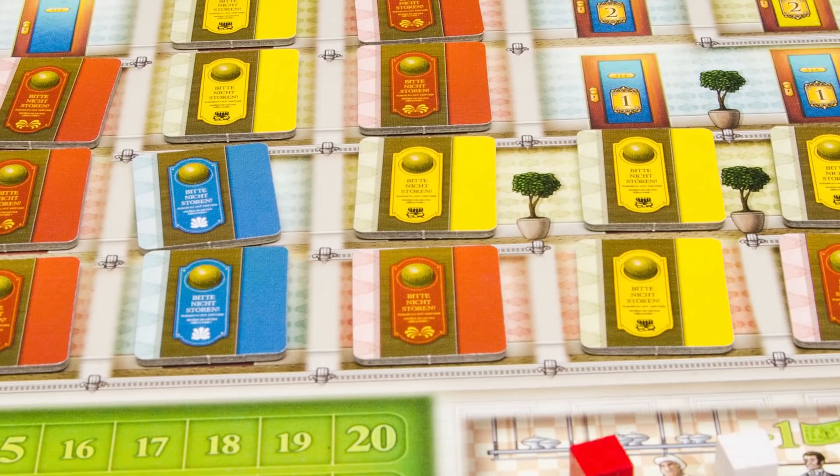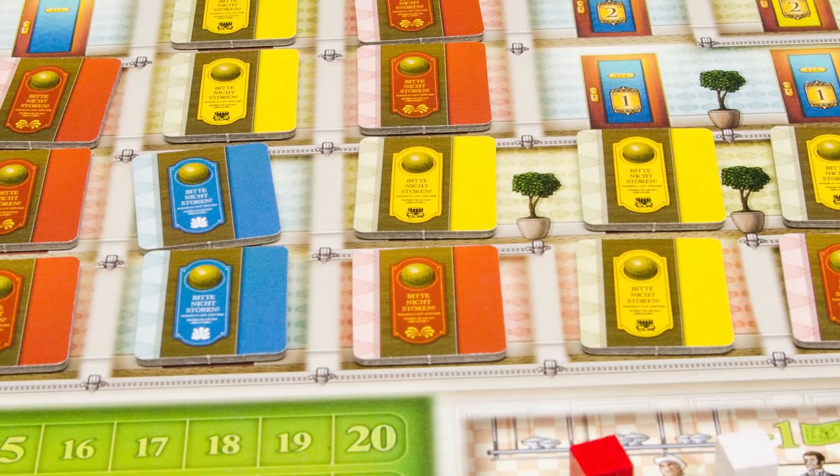BGG's number eight, coming in at rank 91 overall, is Grand Austria Hotel — and it should be higher. This game is really great. I like it best with two players; with more it becomes a drag. Three players is okay if everyone is very decisive and knows the game, because even then it slows down due to its snake draft dice mechanic.